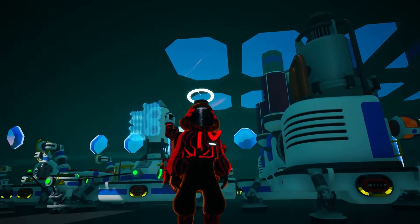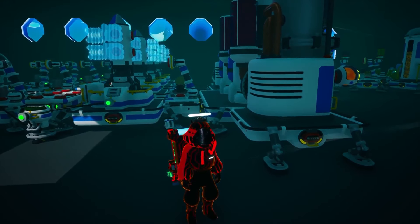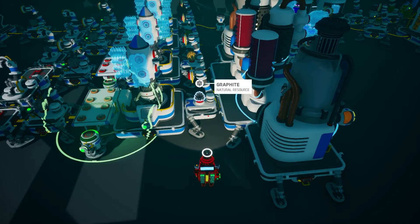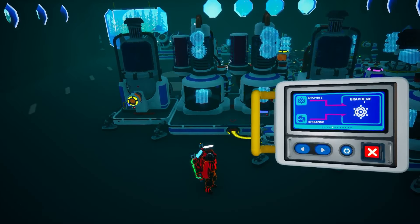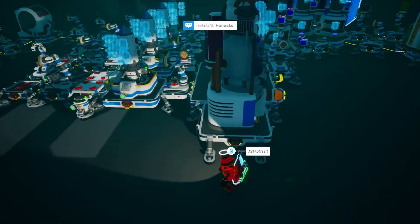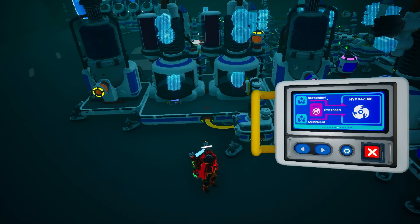The most confusing part is well out of the way. This last section — how we use the resources those trade platforms get — is going to be much easier to understand. We'll follow each resource. Starting with graphite: we need graphite because this auto arm takes it to a chemistry lab that crafts graphene — one of the things we need for nanocarbon alloy. But in addition to graphite, we also need hydrazine. That comes from ammonium, another resource from the trade platforms — ammonium runs to a chemistry lab set to make hydrazine, and all we need for hydrazine is actually just ammonium twice.